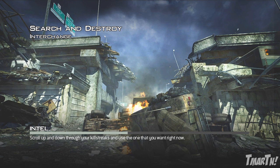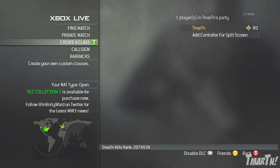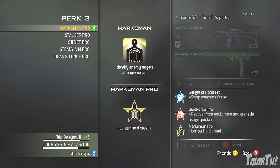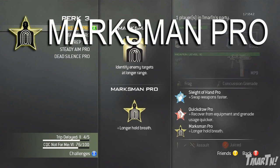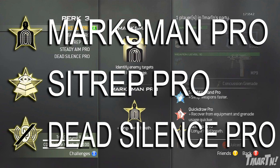The first question you guys have to answer, the first decision you have to make, is about my create-a-class. So it's before I even get to the game here. You can see my class setup right here — I'm rocking with the G36C. It's a really good weapon, but the question is, what should I use for my third perk in Search and Destroy? What do you guys think? Should I use Marksman Pro, Sitrep Pro, or Dead Silence Pro? What would be my best bet here?